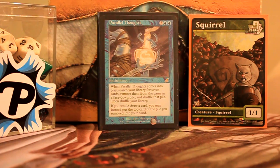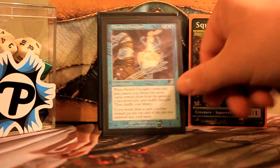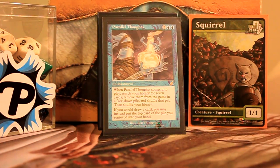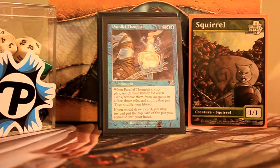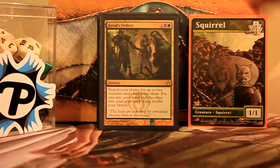Parallel Thoughts — the first time most people read it they think it's broken: you search for seven cards and you get one of them when you draw instead of drawing normally, until it gets blown up. Then you've kind of just exiled seven really good things from your deck. More often than not I'll search for five rats and two other more important things, but not so important that if they blow this up it ruins the game for me.